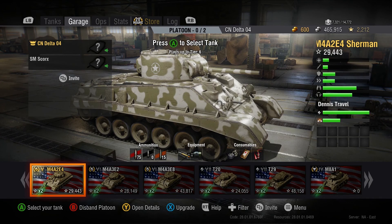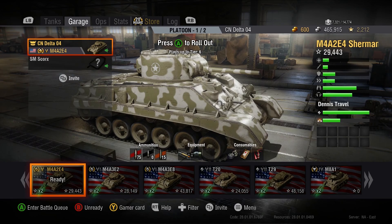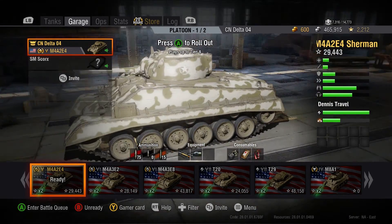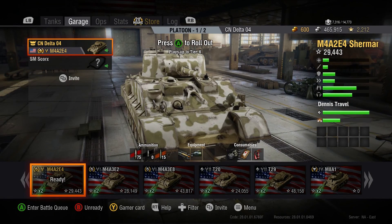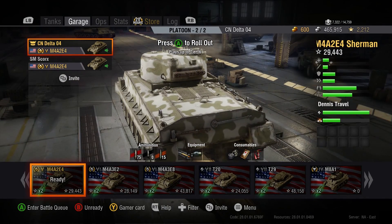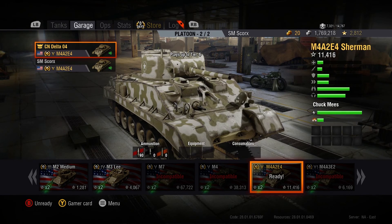Hello, welcome to Bro-Ups. Today we are in World of Tanks, and we're going to do a highlight of the M4A2E4 Premium American Tier 5 tank. We like to call it, just for shortening it, the E4 Sherman — just to make it easier.